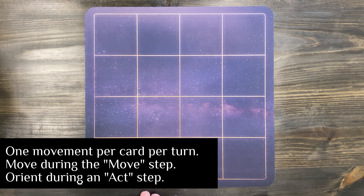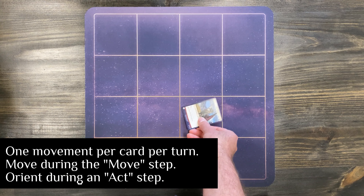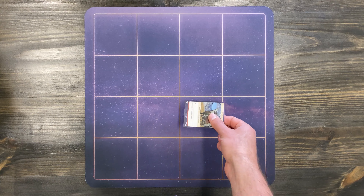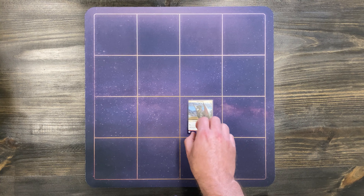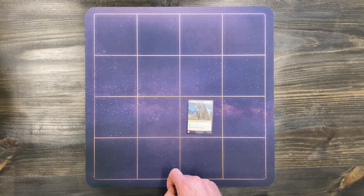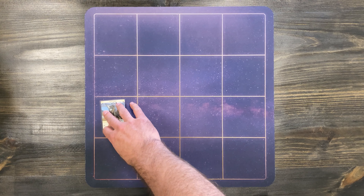Each card has one movement it can take per turn. So if I orient the card after it's been played, that is one movement, and I cannot move the card. Let's say I play it into exhausted position, oriented into ready position — I can no longer move the card because I've now oriented and moved the card. So when you play your card and you want to move it, make sure you play it to ready position. Further, if I move the card and I want to orient it, I cannot because I've already moved it.